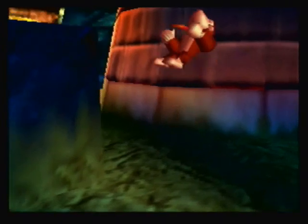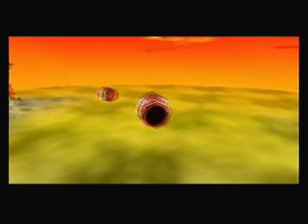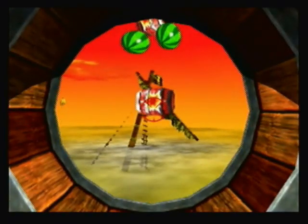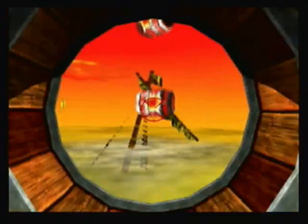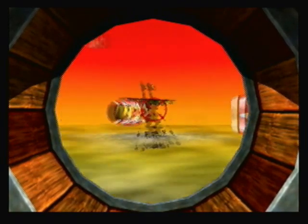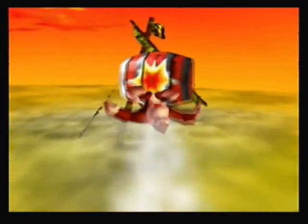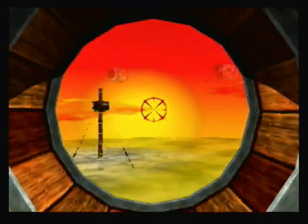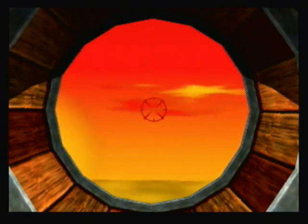We're going to grab this DK pad. Kind of a nice destroyed pirate ship in the background. This will introduce the multiple-choice options, where you have a choice of which way you go and it's up to you to choose the right way. I got all the bunches of bananas in here, so I believe I don't have to worry about anything other than coins.